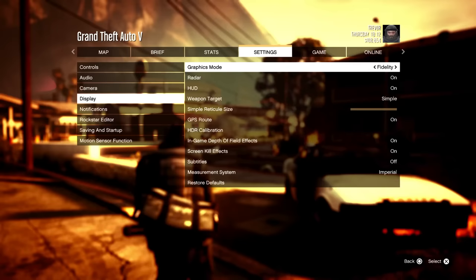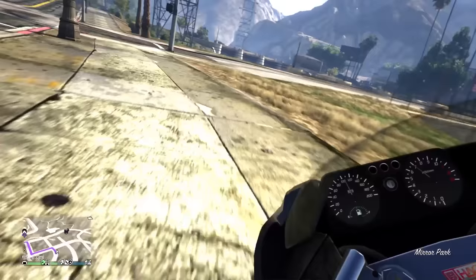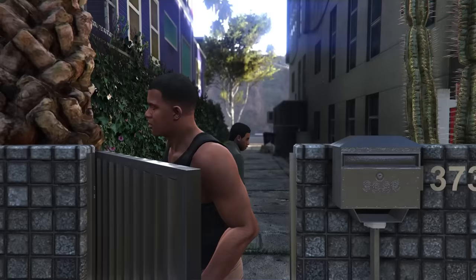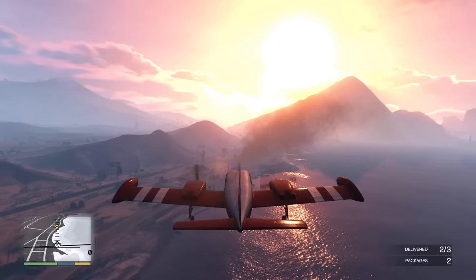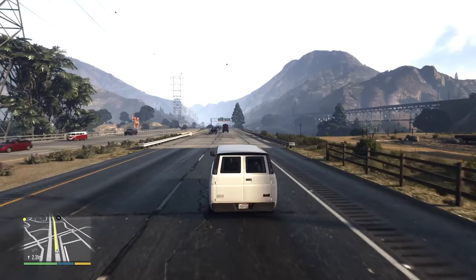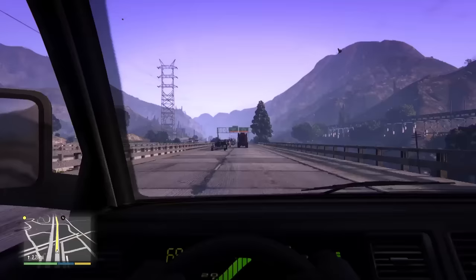The third option is Performance RT, which blends ray tracing with 60 frames per second refresh rates, although we honestly couldn't tell much difference between the two permutations of performance, so you may want to wait for someone with a magnifying glass to explain exactly what is going on here. All three modes look great to our eye though, and considering how slow and cumbersome GTA 5's controls can feel, the 60 frames per second options are literal game changers.